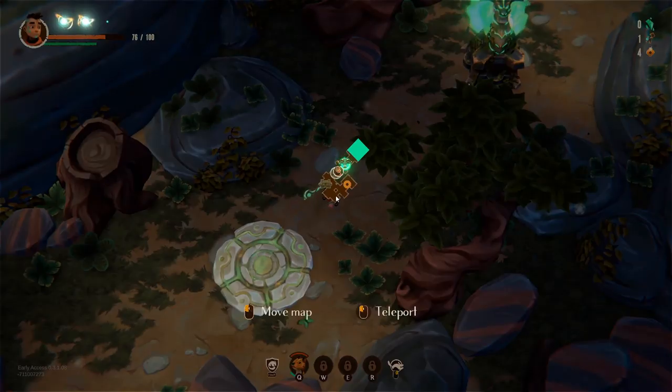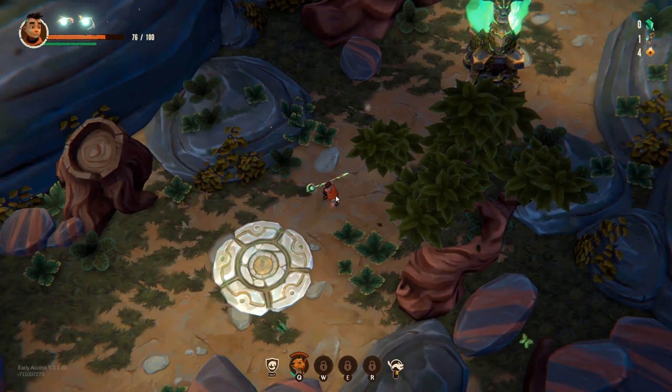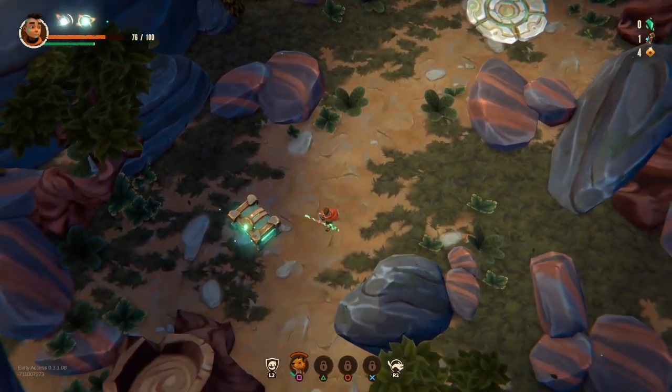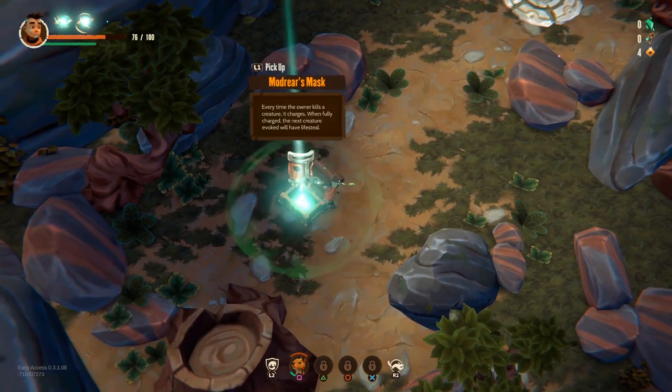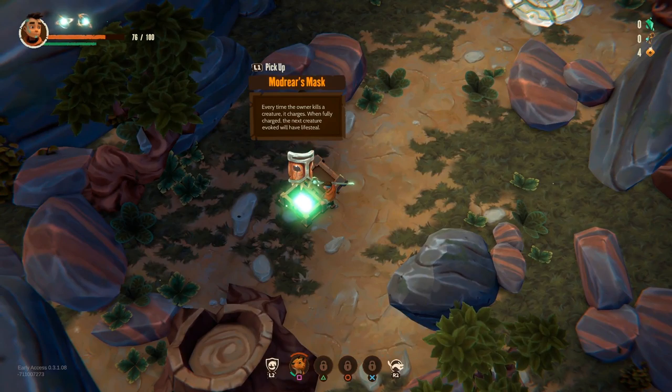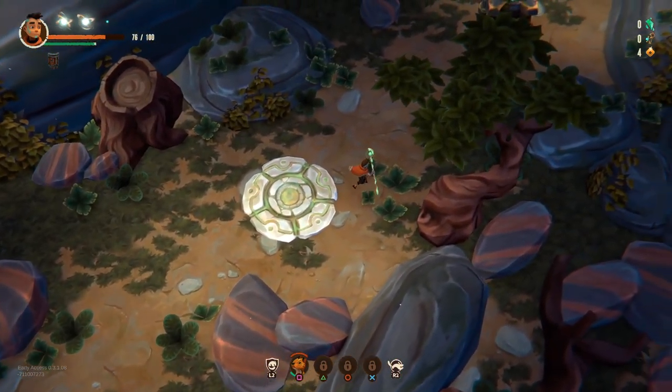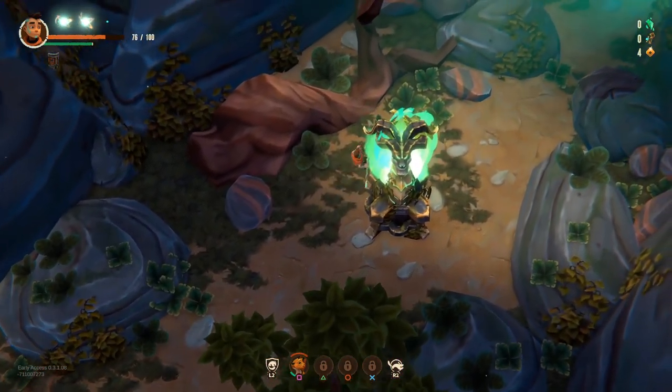Now the area's cleared, I can actually look at the map. The only exit is to the top right, but there's a chest as well. She'll get a nice item now. Madreira's mask: every time the owner kills a creature, it charges. When fully charged, the next creature evoked will have lifesteal. That might be useful — might not be. Let's get out of this arena, on to the next one.